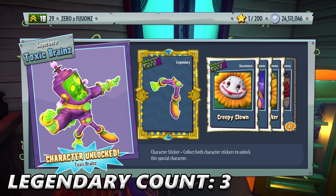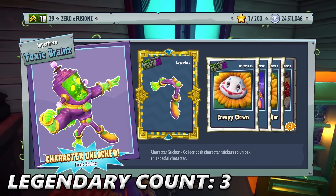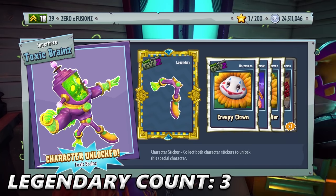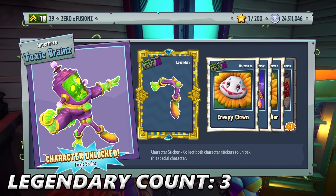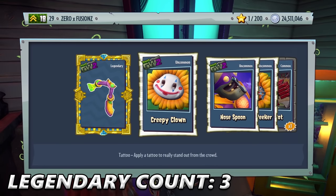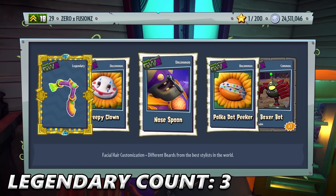Yes! Oh, I'm so happy with that — I can finally play as Toxic Citron! There's another Legendary Sticker — we have three in this pack opening right now. That's going to be a character showcase very soon on the channel. We're going to do the brand new Toxic Citron and Breakfast Brains characters. We get Creepy Clone, Nose Spoon, Polka Dot Pika, and some Boxer Bots.